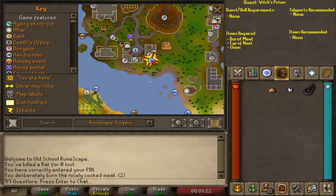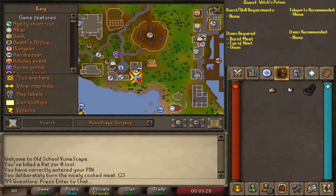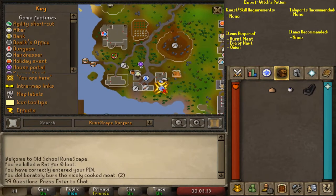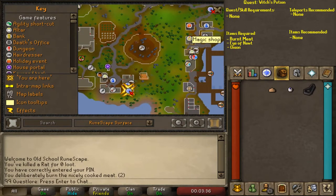You can get the Burnt Meat east of the starting location by killing giant rats here, and then cooking the meat, and then burning it at the range here. You can get an Onion up north here, and an Eye of Newt can be bought from the magic shop here.